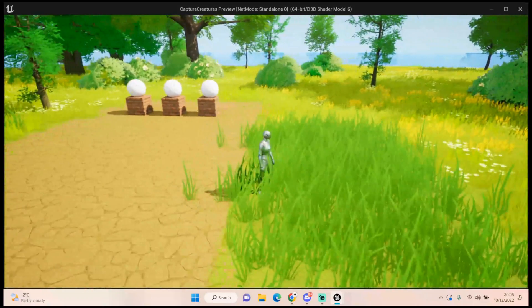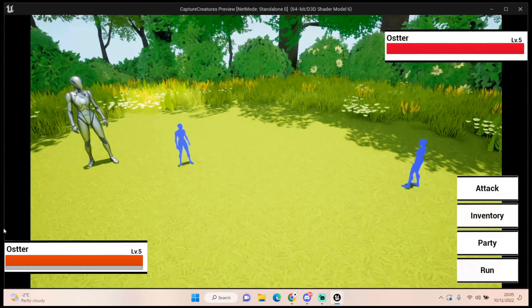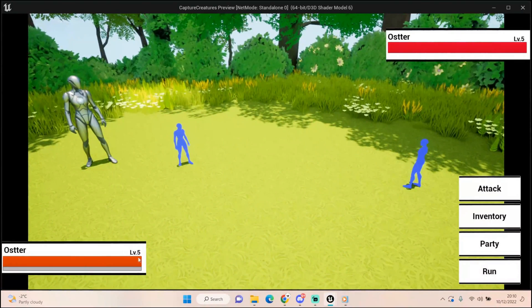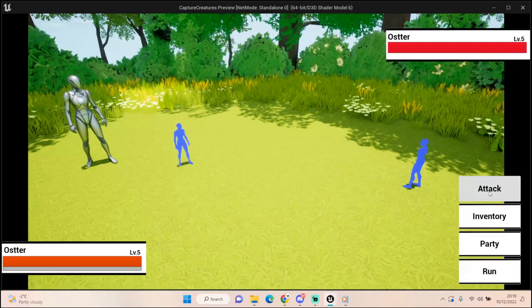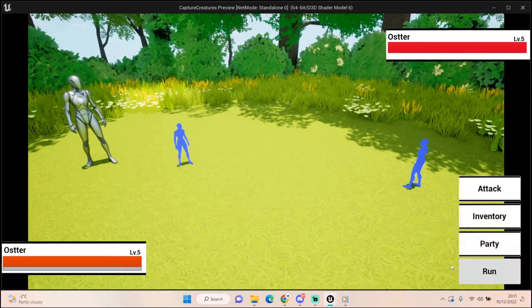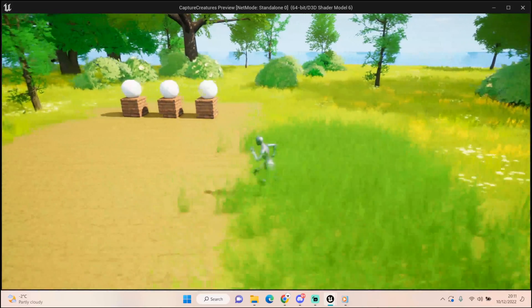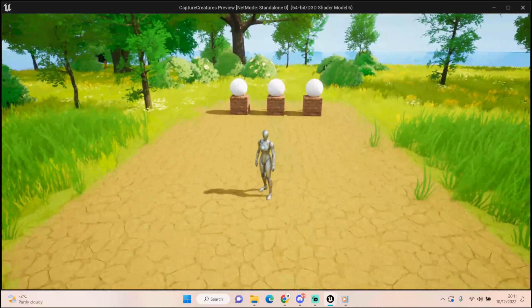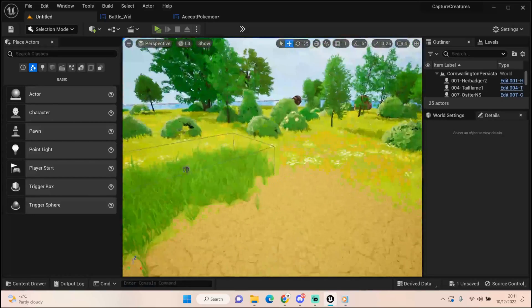Let's pick up Oster instead and head into the grass. So this is my battle widget - we have the name, level, health bar, and experience bar. I've also got the enemy's name, health bar, and level. On the right-hand side we have the attacks. We're also going to code in the inventory, the party, and the ability to run from the battle. If I click run now it's already set up, and yeah we can now run from a battle.